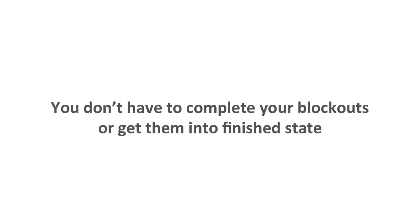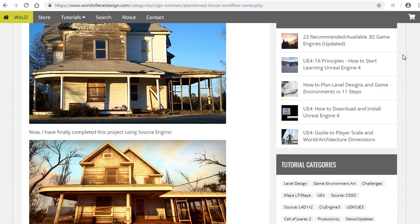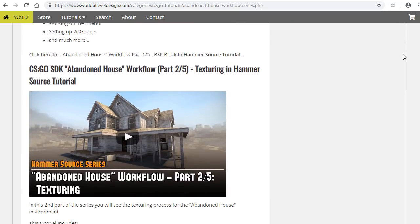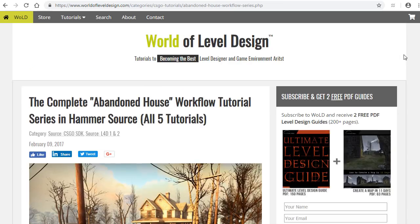Remember, you don't have to complete your blockouts or get them to a finished state. Blockouts are an iterative, creative, and explorative process. After October is done, you can take that level, or the standalone game environment, or the game asset, and work it to completion. If you worked on multiple blockouts, choose one to focus on and get it done — but you would do this after Blocktober is finished. I also recommend that you take a look at the Abandoned House Project tutorial series I did, on how this process — idea, blockout, to completion — was used. That will give you a better understanding of what you would need to do to turn your blockouts into completed projects. But again, for Blocktober, all you're trying to do is complete the blockout.